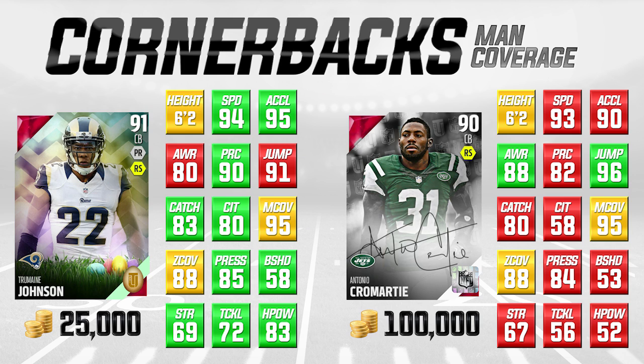It's an Easter Tremaine Johnson, 91 overall — a really, really nice card. And like I said, my favorite current budget corner in the game at this moment.